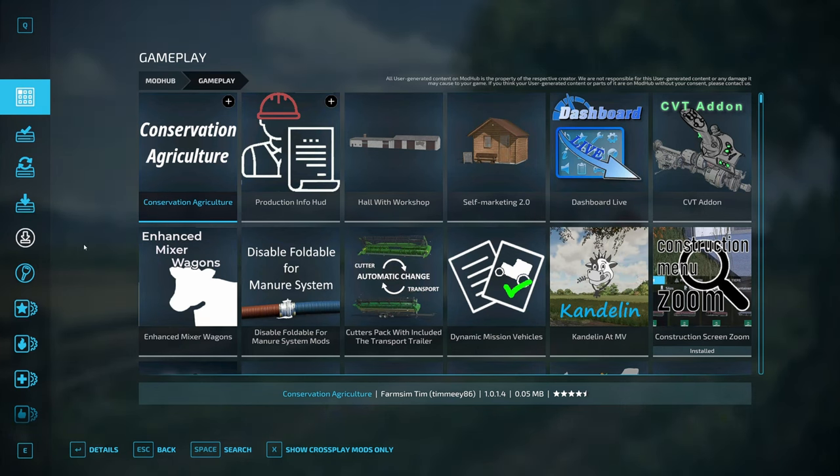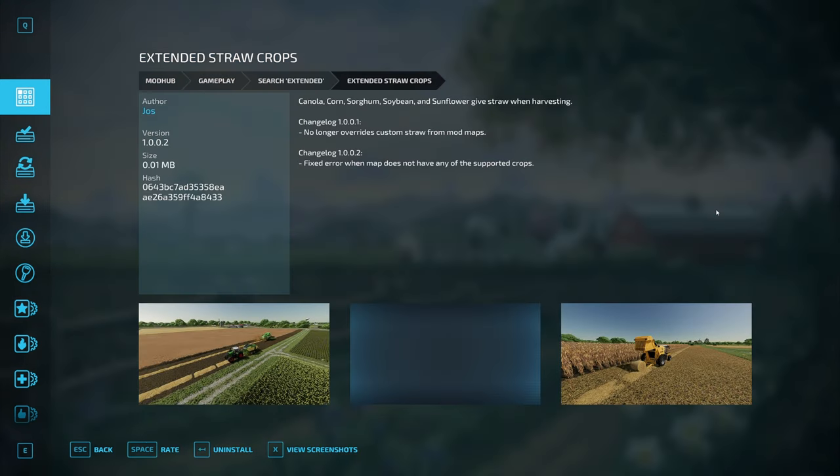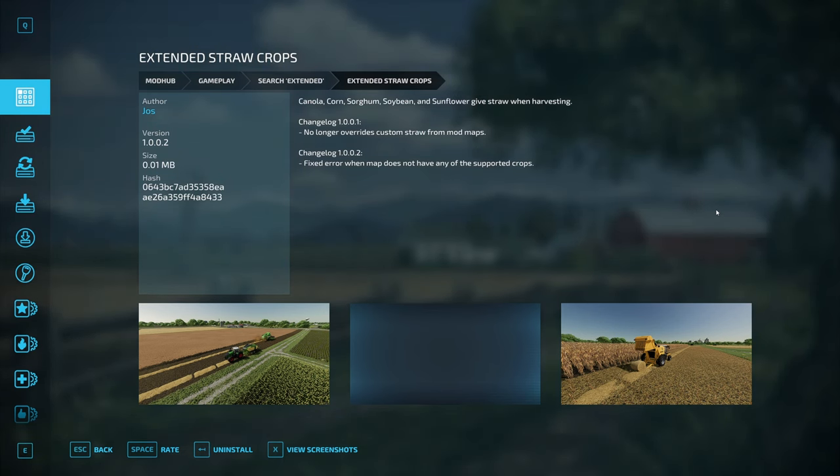Now that you know how to find and install mods, I'd like to share a few of my personal favorite gameplay mods that really enhance the quality-of-life experience. First up is the Extended Straw Crops mod. This mod adds harvestable straw to canola, corn, sorghum, soybean, and sunflowers — so you'll never have to plant wheat again just to get straw.